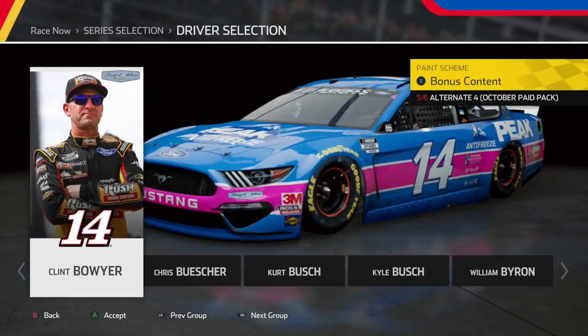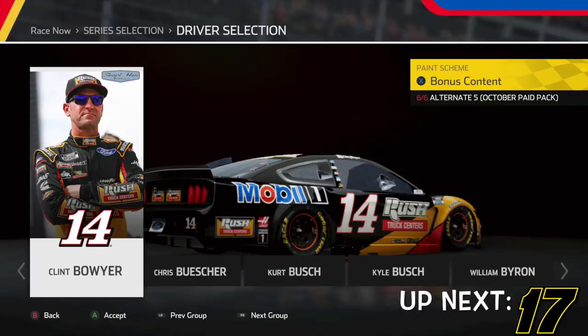Heading over to another throwback, we have Clint Boyer's throwback to Kyle Petty — and whoo, Peak really outdid themselves with this one. That pink stripe looks great. Throwback cards this year have been amazing, and Boyer's throwback just absolutely nails it. Then we have Clint Boyer's All-Star card, which is kind of whatever to me, but honestly it's one of the better All-Star schemes I like. The 14 isn't discombobulated — it looks really good in-game.